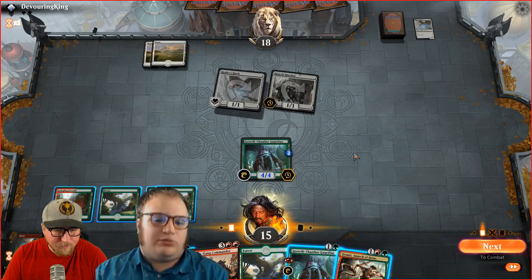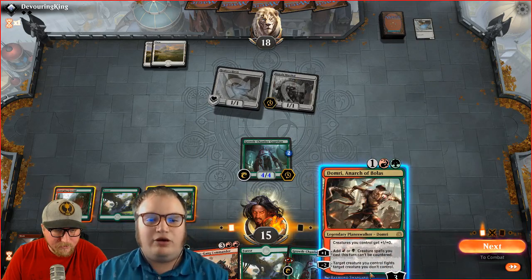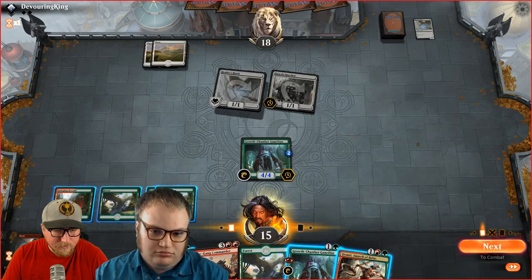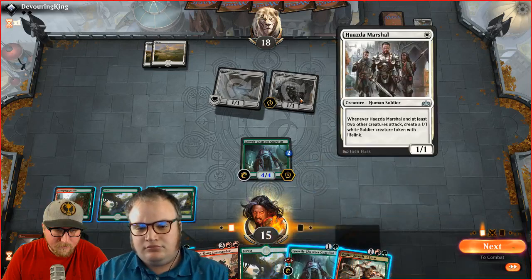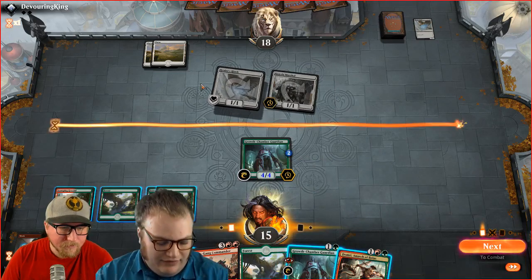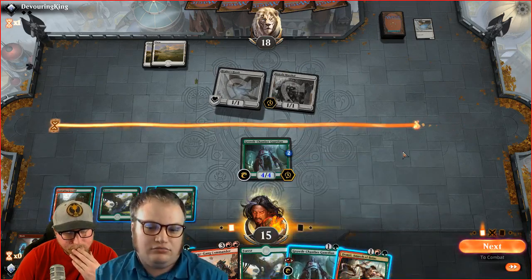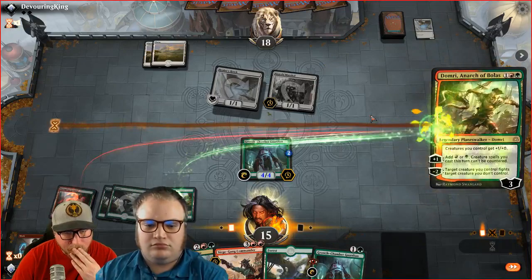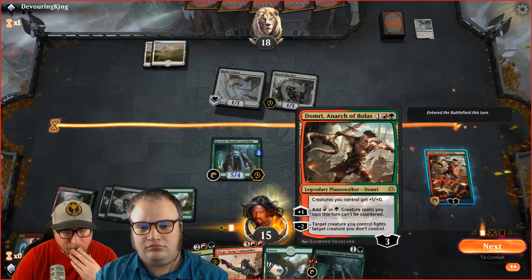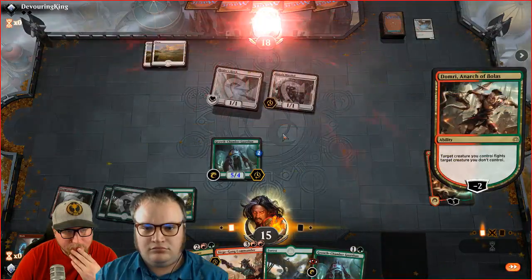We can either play another Growth Chamber Guardian, or play Domri and have our thing fight a thing. We can also play this Domri, but it doesn't really do anything for us right now. So we play Domri and kill the Healer's Hawk. We should attack because if we get rid of this 1/3, we're basically saving ourselves — we're attacking him for five, trading the Domri for ten damage. Either way, my opponent can choose to deal with the Domri or take another five.